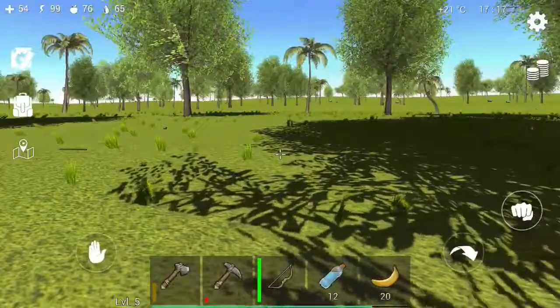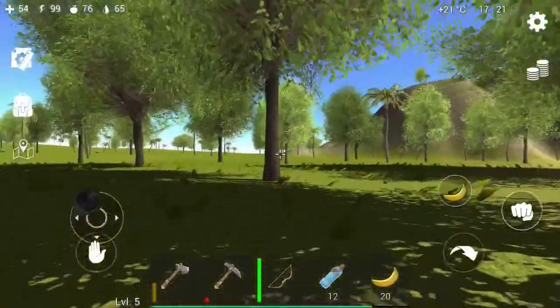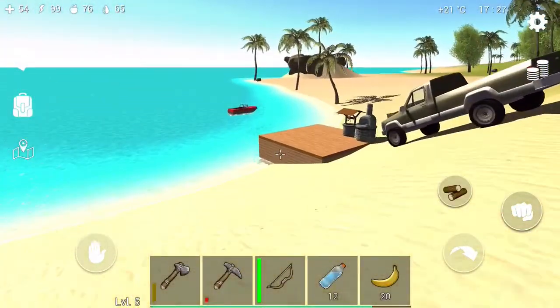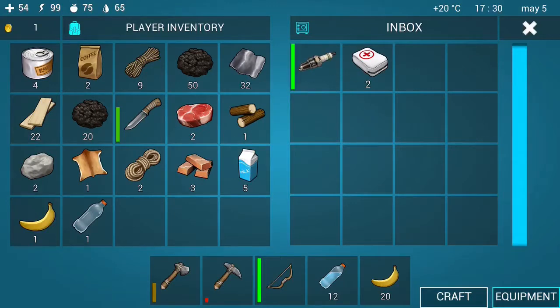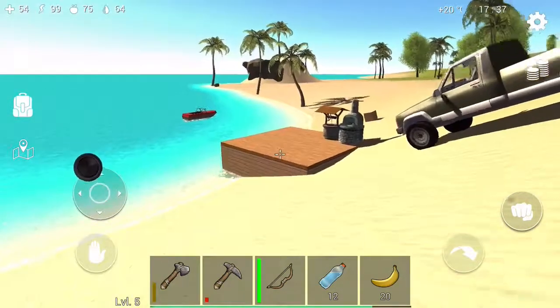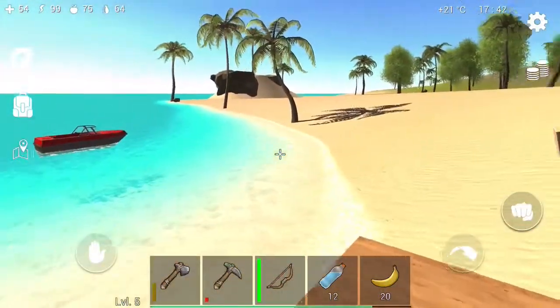Hey guys, here's a quick video on the graphics — they're on max and I'm on a 6S Plus, which is obviously a little older device. They're not game-breaking at all — they're really amazing actually. Also, here is a spark plug and two medkits that I got for reaching level five. I forgot to mention you can level up from mining trees and stuff and you get rewards. Thanks for watching!